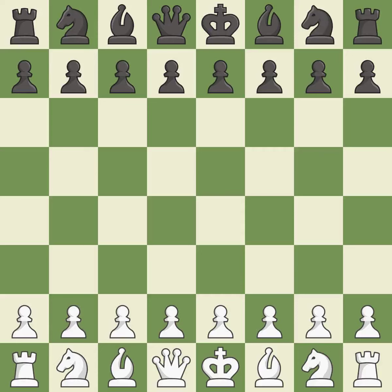Pirc defense, main line, 4.b3. That was a serious, intense game — pretty competitive. The opening was balanced, and that was a well-fought middle game that white got the better of. Both players had a nice endgame.